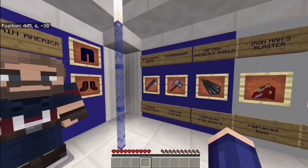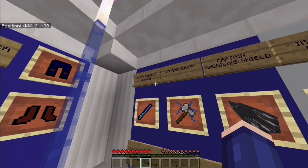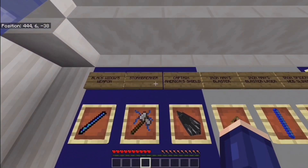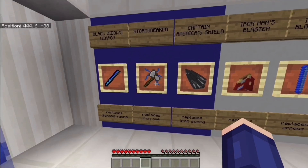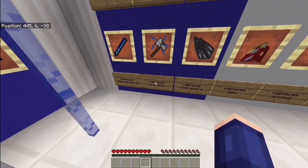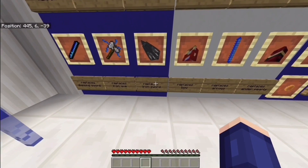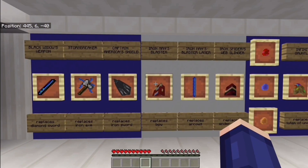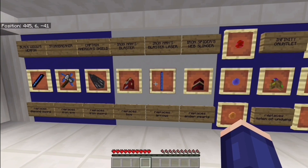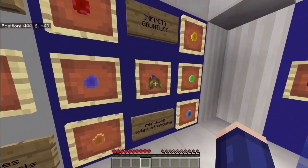Over here we have all the good weapons. Black Widow's weapon replaces the diamond sword — pretty cool. The Stormbreaker is the axe Thor uses to heavily damage Thanos, and it replaces the iron axe. Captain America's shield replaces the iron sword. Iron Man's blaster replaces the bow, and his laser is the arrow for that bow, so you can actually shoot the blaster.